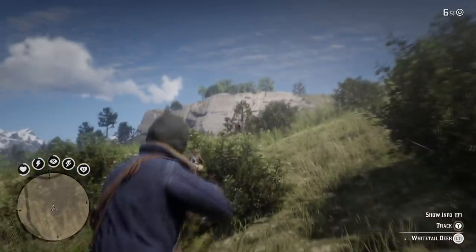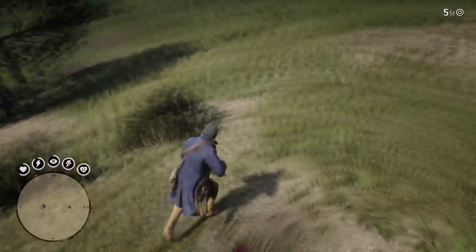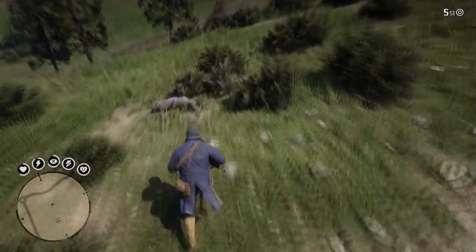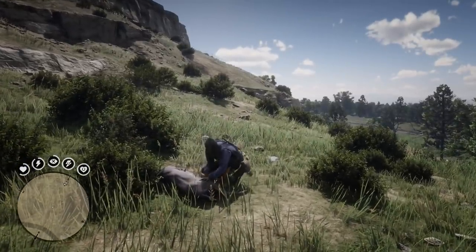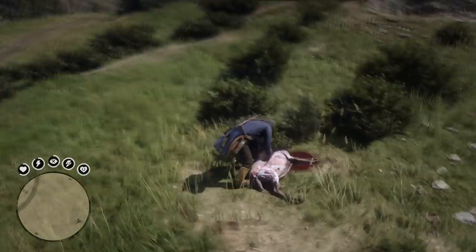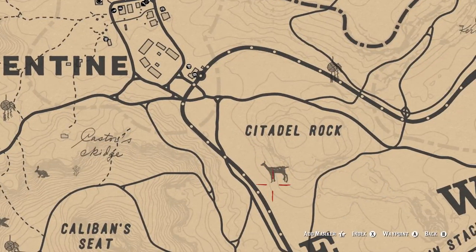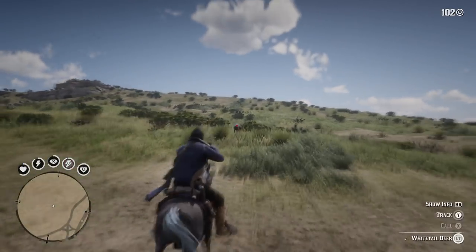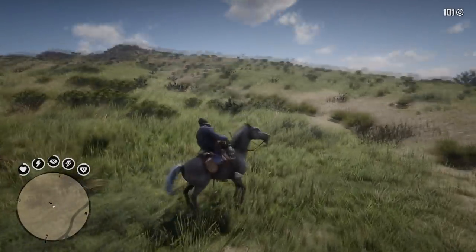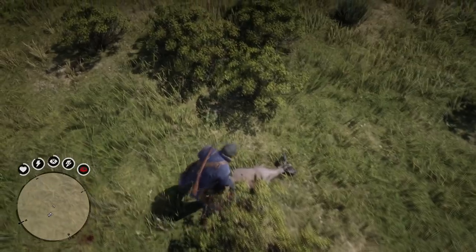For challenge number 1, you are asked to skin 3 deer. Even a small child could complete this challenge. Deer are the most common animals in the game — you pretty much see them everywhere. Today we're going to head just south of Valentine to hunt our deer, and here at Citadel Rock there are plenty of them hanging out. There are no requirements for pelt quality or anything like that, so you could go wild with any weapon. Kill 3 of them and skin 3 of them. This should take like 2 seconds.